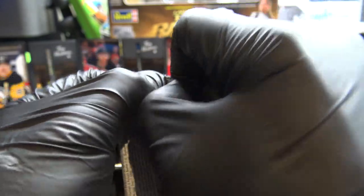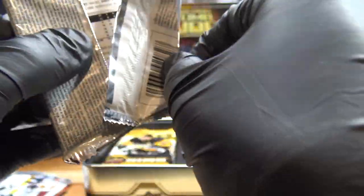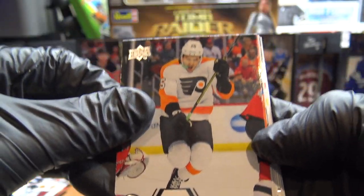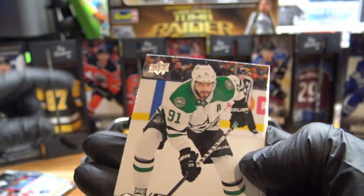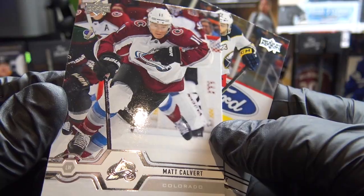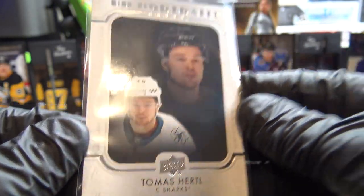Pack number two. Rough one. James Van Riemsdyk — good old JVR. X-Leaf — could be a big pack. Matthew Barzal. Lynn Holm. Tyler Seguin. Thomas Hertl — I have a couple of his cards, they're not terrible. Matt Calvert and Sam Reinhart. UD Portraits, Thomas Hertl.